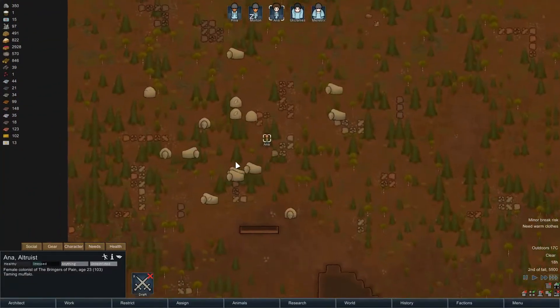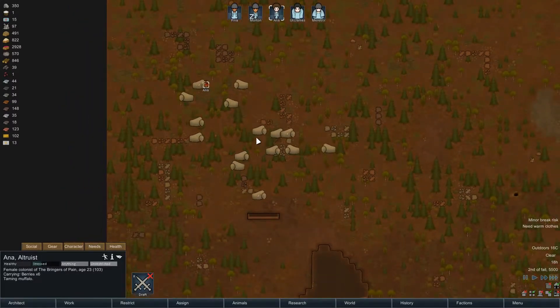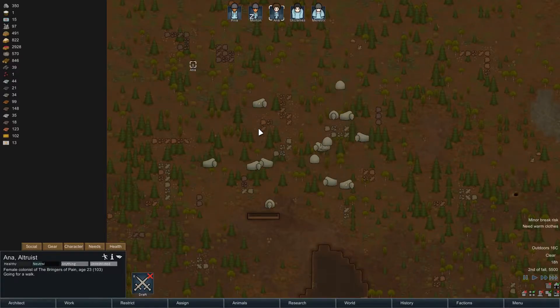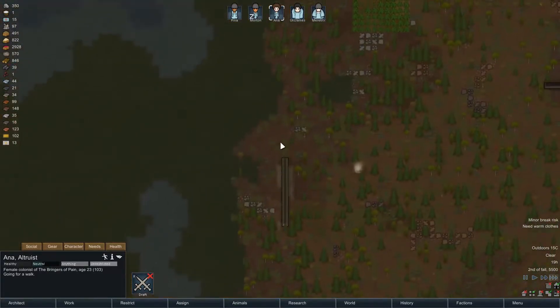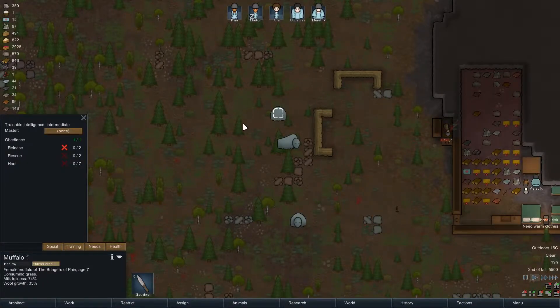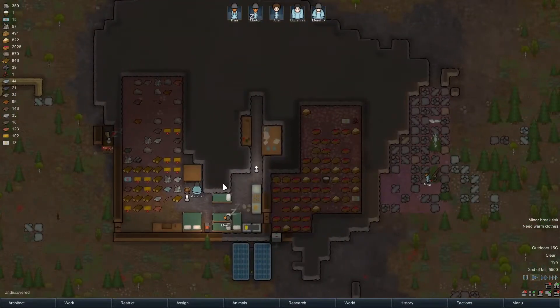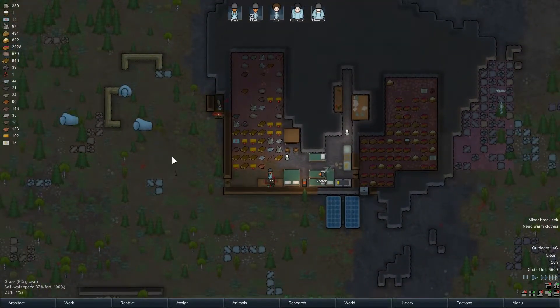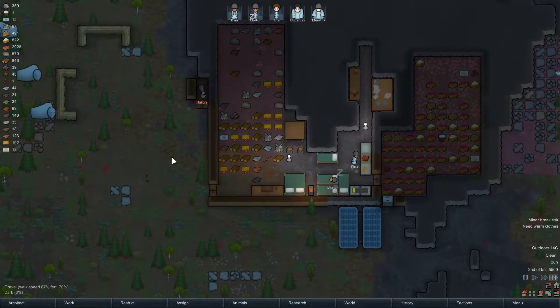Anna is still going out here because we have like three more muffalos we would like to tame, for a total of six. The more the merrier. We've got a little herd together now. They're going to help us move stuff — each muffalo can basically carry the amount of weight that four people can. Pretty useful.